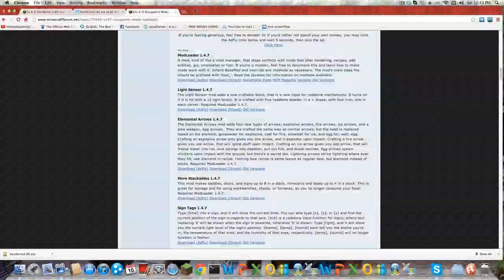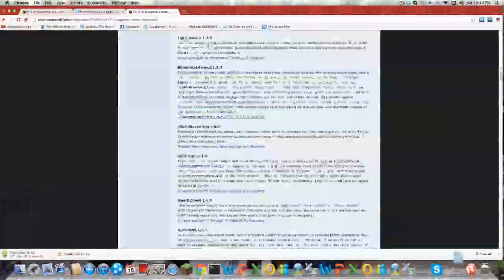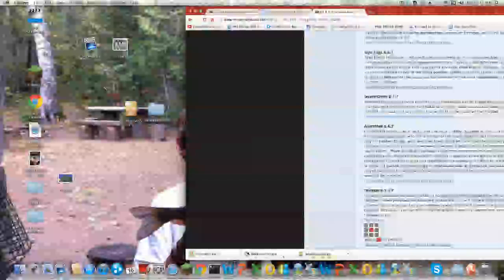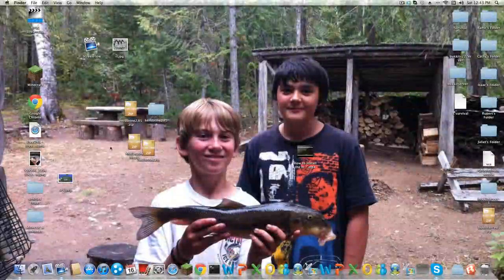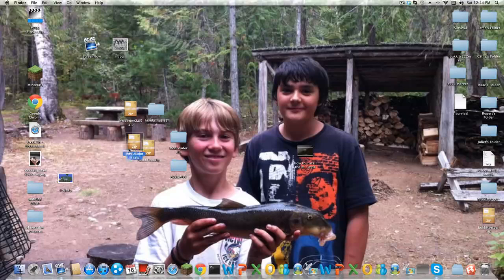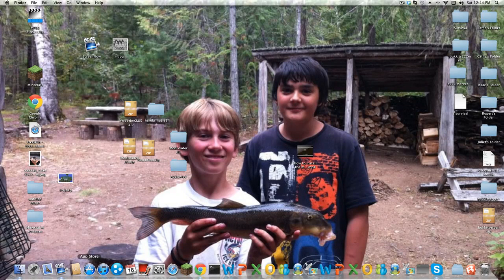Then you want to click the other link in the description called Rezogami's Mods, and what you want to do is download ModLoader — just directly, because it's faster — and then AudioMod directly. Those will download extremely fast. You just drag that there and that there. Then shrink that. Unzip them both — it's easy to use The Unarchiver just because it is probably the best one ever made. You can download it off the App Store. So you just want to delete these now, but you can keep them if you want to use them again.